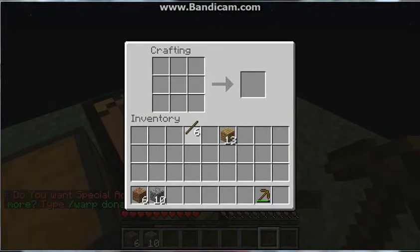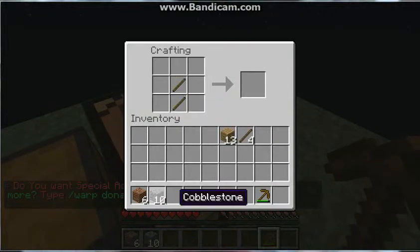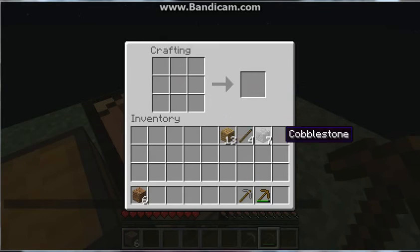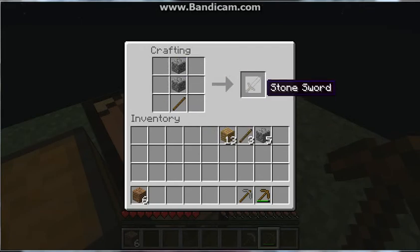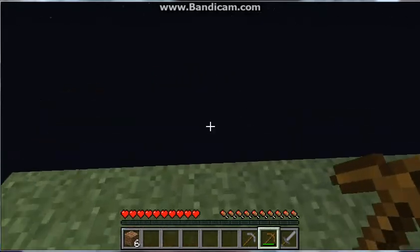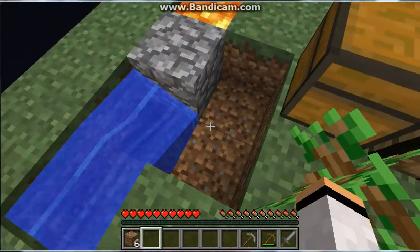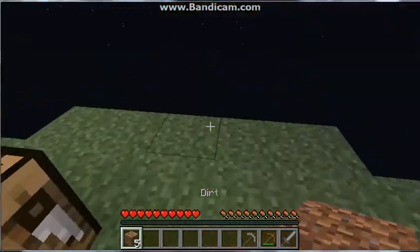I'm going to make myself better tools and weapons — let's get tools. And then I'll make a sword, because I will be making a mob spawner — you kind of have to. Here, I'll put this back down just to make it look a little more uniform.